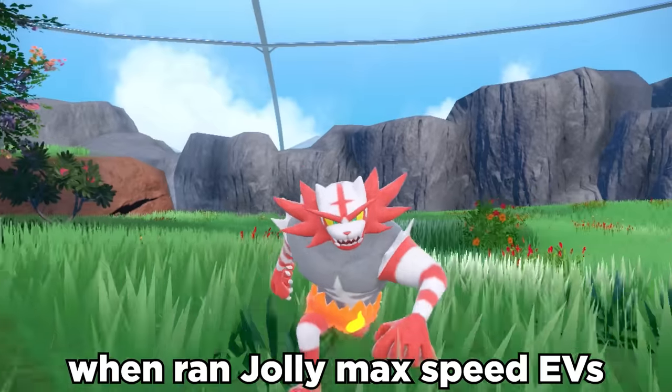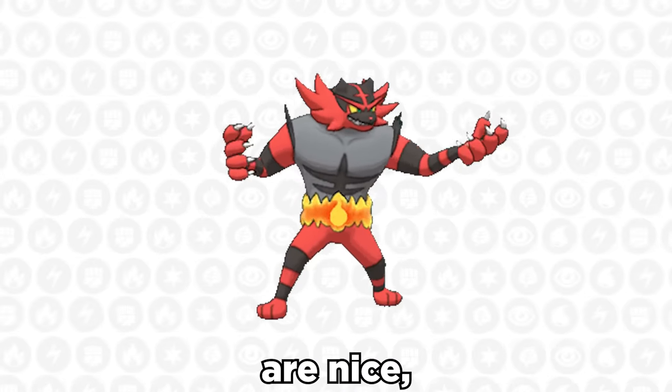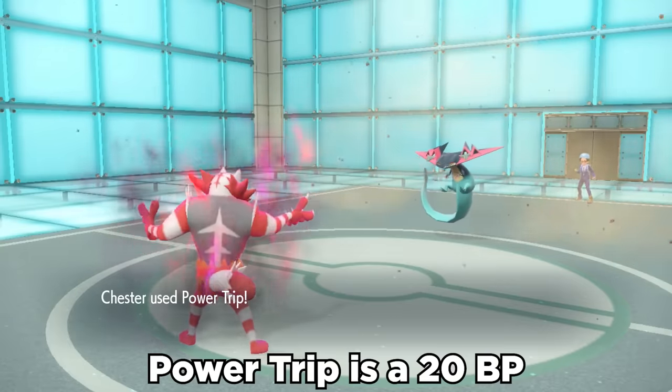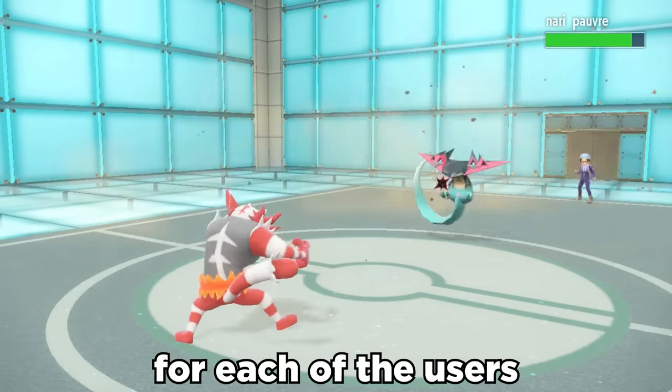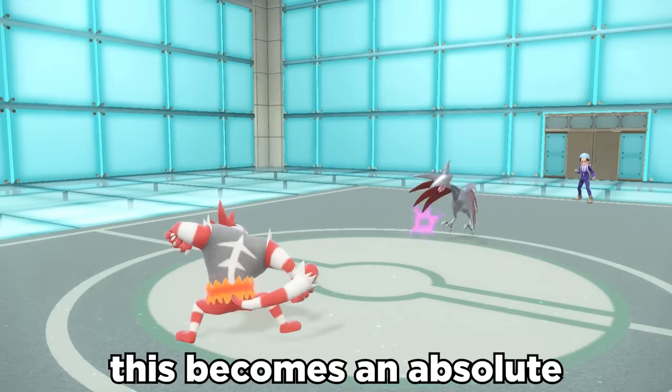We use Flame Charge to boost speed, which when ran jolly max speed EVs allows us to outrun a lot of threats. All these boosts by themselves are nice, but we've been working toward one goal: Power Trip. Power Trip is a 20 base power dark move that gains plus 20 power for each of the user's stat boosts, and when set up properly, this becomes an absolute delete button.